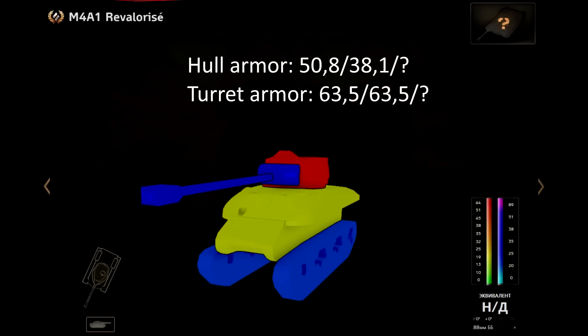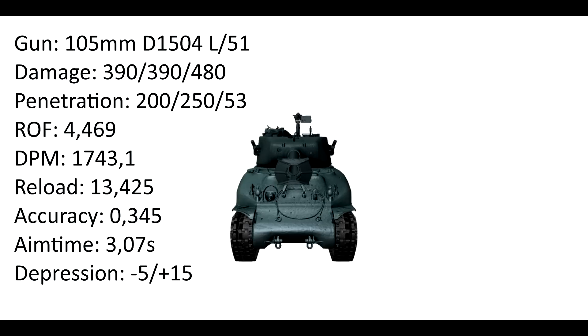To the gun now — I think it's the best option to see if this tank is worth any bucks. It's a 105 mm D1504L51. It does 390 damage and has 200 mm of penetration, 250 mm with HEAT, and 53 with HE. The rate of fire is 4.46 shots per minute and the DPM is 1743. This DPM is not good — they will change it. I'm really sure about this, like they changed it on the Object 777. The reload time of 13 seconds is way too long for what is supposed to be a French premium medium tank.